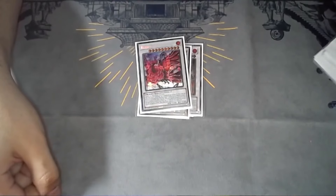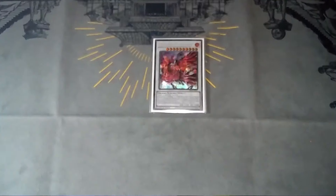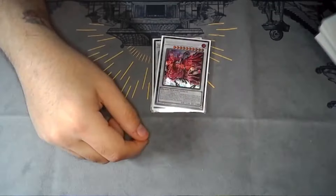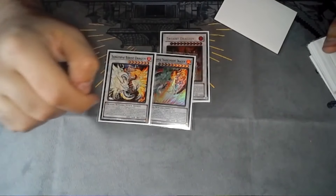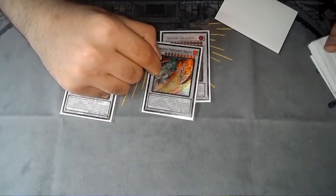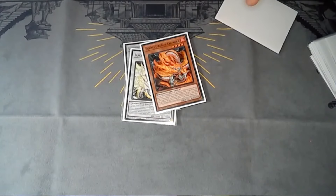Ruddy Rose — I might keep it, still debating. People are running the time lord card but I haven't gotten it yet, I just ordered it. It outs Yubel, I believe — that's like the main thing it's really worth. You can run Chain Gang instead if you don't have it. Bident Dragon and Trident Dragon have once-per-duel effects — Trident gets up to three attacks, Bident can come out of the graveyard and pop a spell for up to four attacks. Transcendent can come out of the graveyard and pop any card on the field.